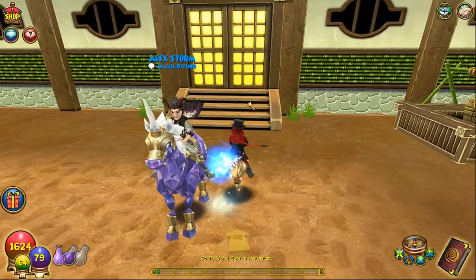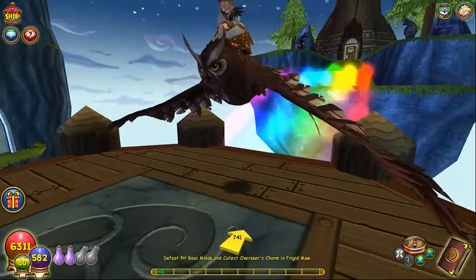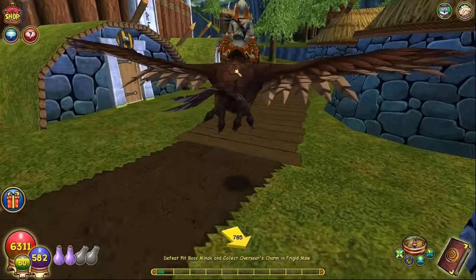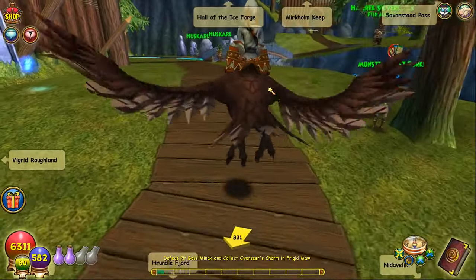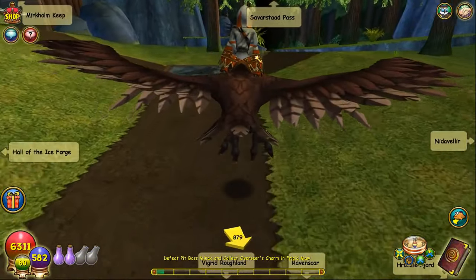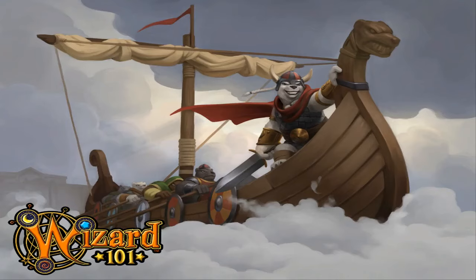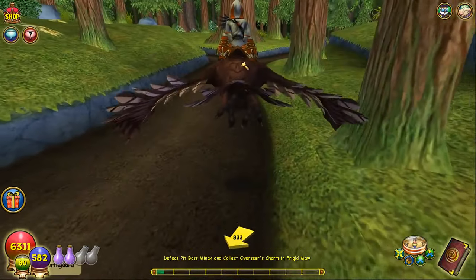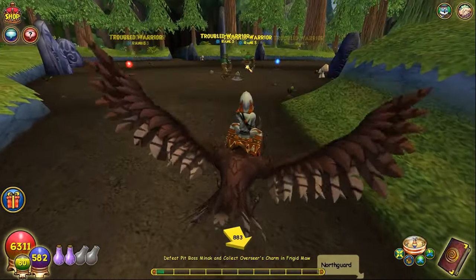In order to get the couch potatoes, that's another different story. I got mine from the Troubled Warriors in Grizzleheim — I'll show you how to get there. You go from Northgard up this path, heading to Saverstad Pass, up across this bridge here, and right up that dark spooky tunnel right over there. The Troubled Warriors are pretty easy to find, and they've got very little health, so if you've got a four-pip attack-all spell with accuracy boost so it doesn't fizzle, that would be perfect.